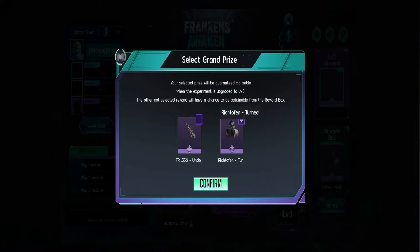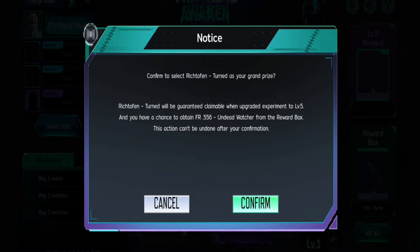First, you'll need to choose between Richtofen Turned or FR556 Undead Watcher as your grand prize, then confirm your choice. Don't worry — if you want the other prize, you can get that later.